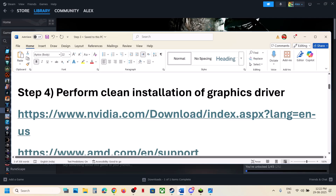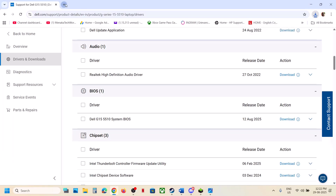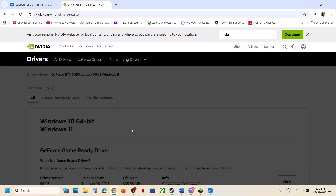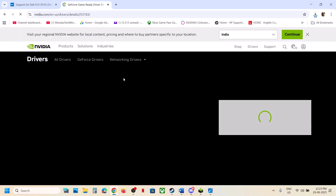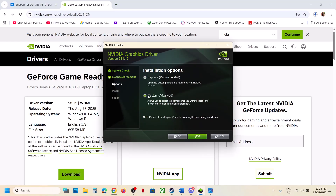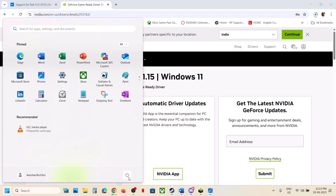Still not working, the next step is to perform a clean installation of your graphics card driver. If you have an Nvidia card, go to the Nvidia website; if AMD, go to the AMD website. Select your graphics card and operating system, then click Find. The latest driver right now is 581.15 — select the GeForce Game Ready Driver at the top, click View, then Download. Run the exe file, click Yes, OK, Agree and Continue. Select Custom, click Next, put a check on Perform a Clean Installation, click Next. After the clean installation, restart your computer and check.